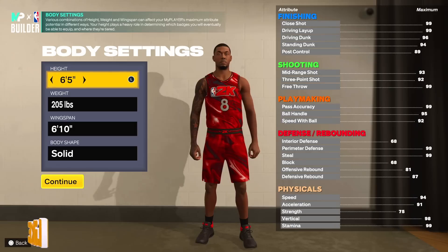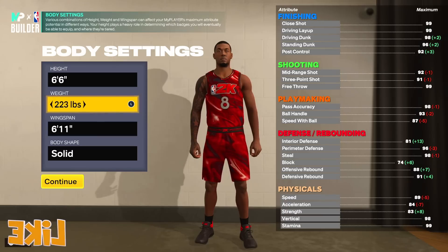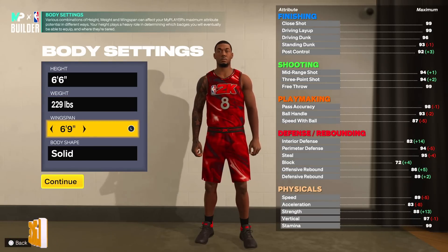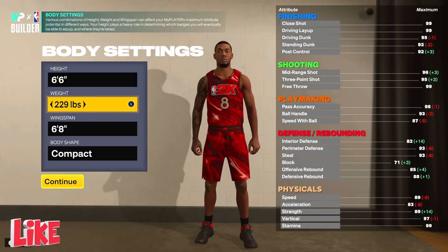I found that LeBron James build, and last night spending some quality time in the builder I discovered a Kobe Bryant build — I'm gonna share that with you guys right now. So we're gonna make him six foot six. Pay attention to my strength as I increase his weight up to 229 pounds. We're gonna drop his wingspan down to six-eight, and I'm going with compact. Compact feels like it might be the best body type overall. Notice my strength — that's an 89 strength, which is good enough for gold Bully badge.